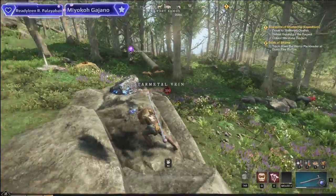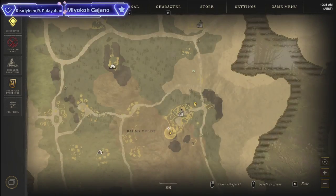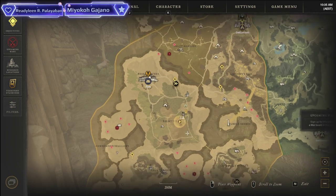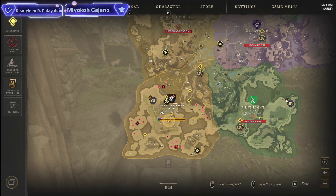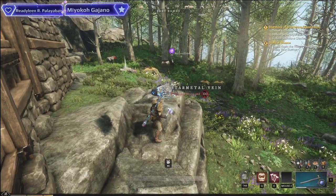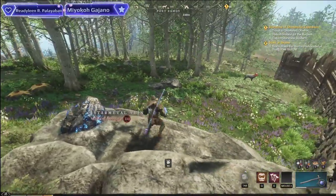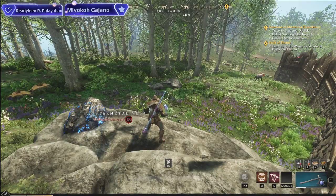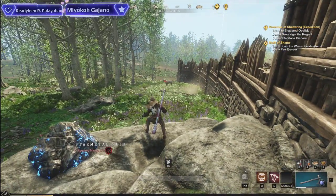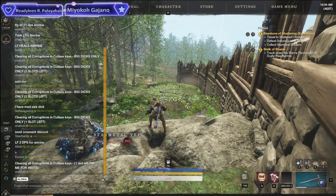So just to recap where this is — we're at Fort Ramos in the southwestern part of Cutlass Keys. This will get you 200 skinning in absolutely no time. If you liked the video, make sure to like it and subscribe for more New World content. I'm going to be making heaps of guides and videos for everything, so make sure you tune in and never miss an upload. See you guys in the next video!